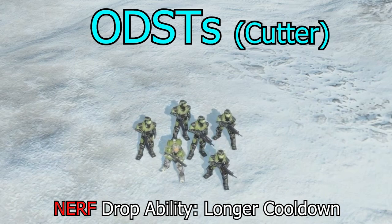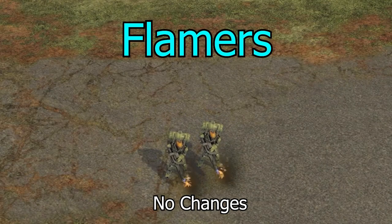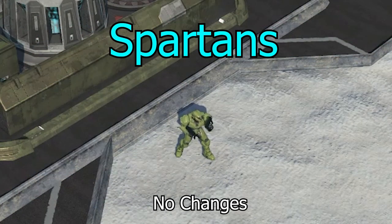Flamers and Spartans I feel are in a really good spot. Flamers do their job well — they're great at clearing infantry. Spartans are a high-risk, high-reward unit: get them out early and you might lose them because they're expensive at around 300 resources. They also provide massive buffs to UNSC vehicles, which we'll come back to when we talk about the Scorpion.